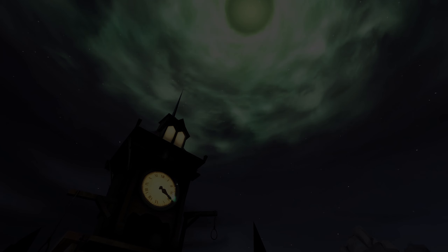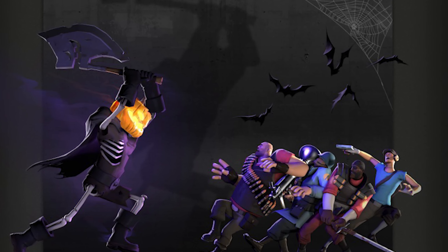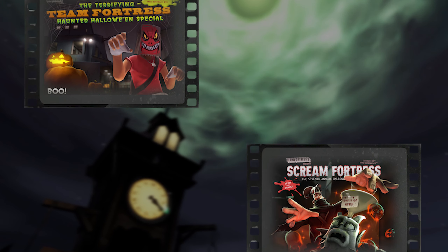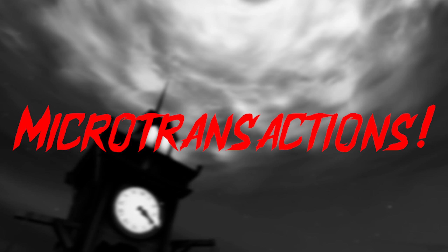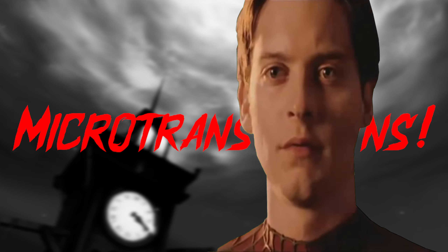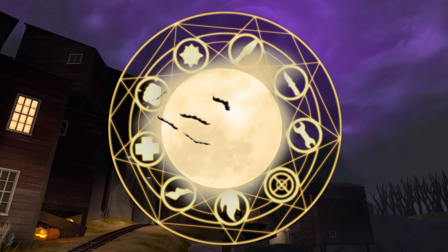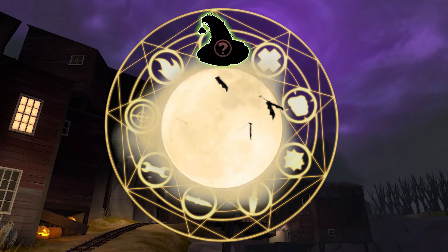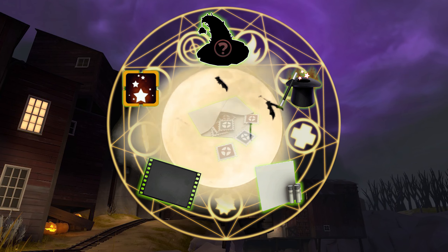We are creeping up in the last few weeks to Spooktober, which means for TF2 players the annual TF2 Scream Fortress event is eerily peeking around that corner. And with this spooky seasonal celebration comes a delivery of otherworldly new content in the form of the scariest kind — microtransactions. But with these virtual items added come a vast selection of cosmetics, unusual hat and taunt effects, taunts and war paints, and if we're very lucky, a new map or two.